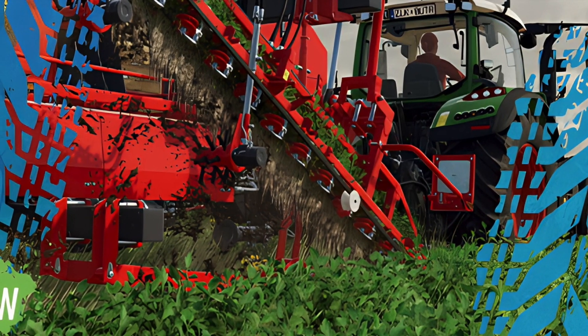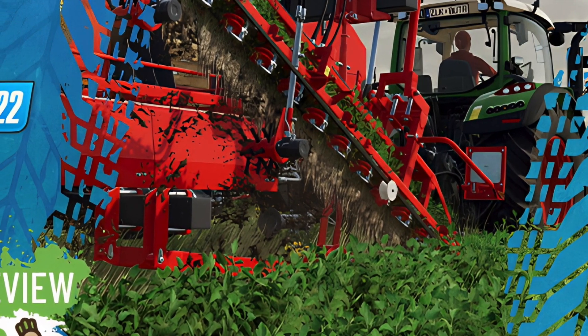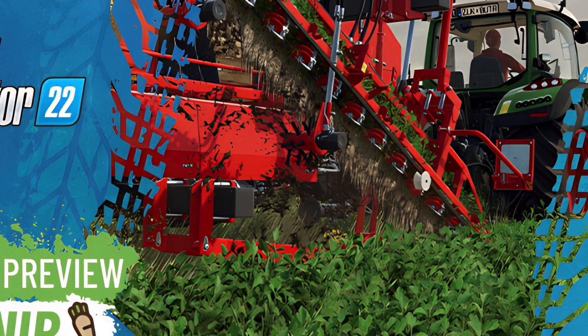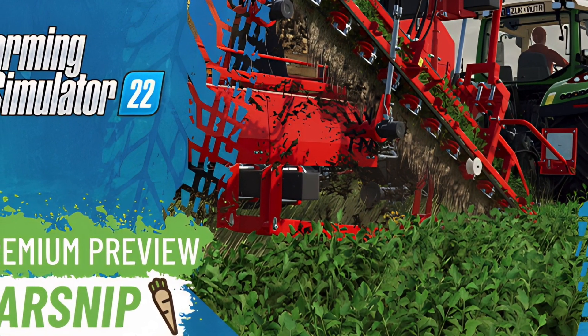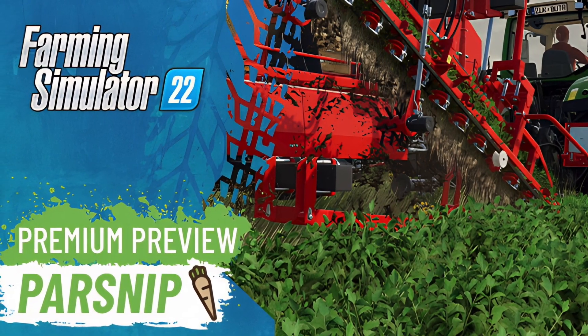Today we've got some information on one of the new crops coming with the premium expansion of Farming Simulator 22: parsnips. The DLC is bringing a total of three new crops to the game — carrots, parsnips, and red beets — and they will all be available on all maps when premium is enabled on that game save. The DLC will be here on Tuesday, November the 14th, so let's jump in and check out everything you need to know about parsnips.